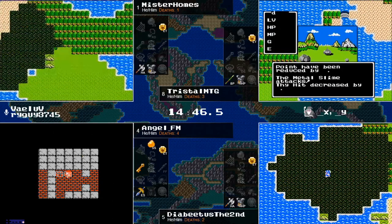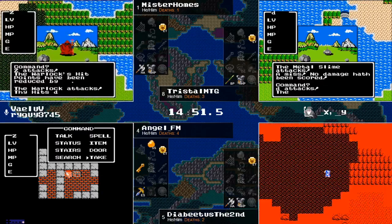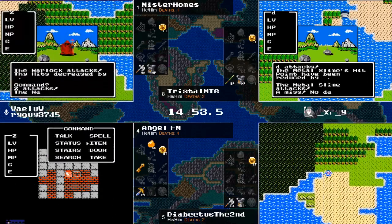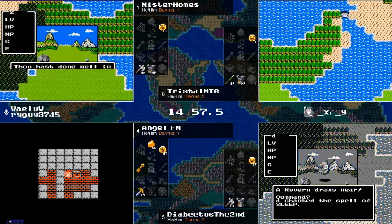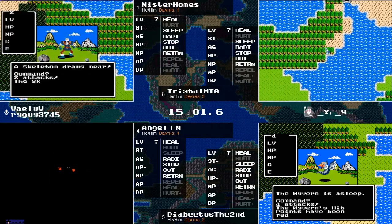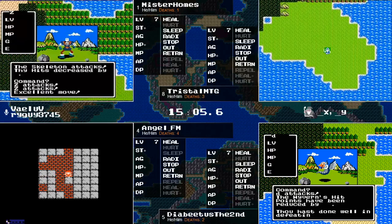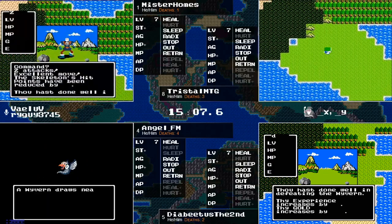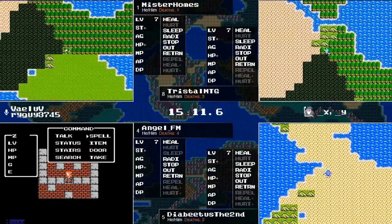Diabetes was able to use that Sleep Spell picked up at level seven to get the Magiwyvern — a nice bit of experience. That's about 270 experience, a good chunk of the way to the next level. Angel had the chest grind activated — looks like he was grabbing Magic Keys or Herbs, one of the two.